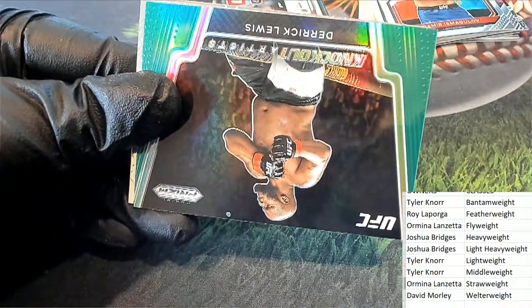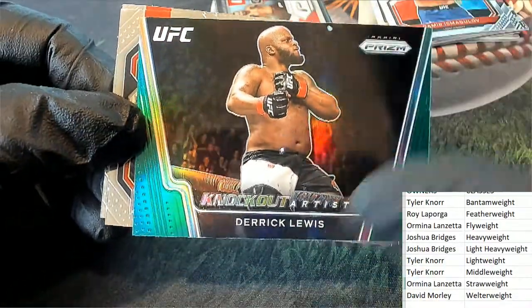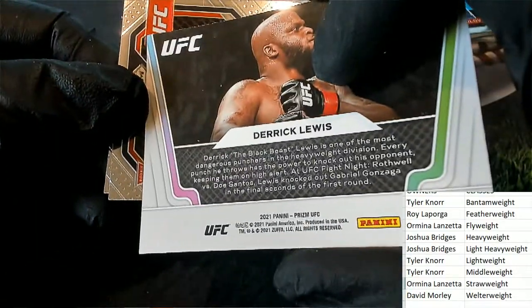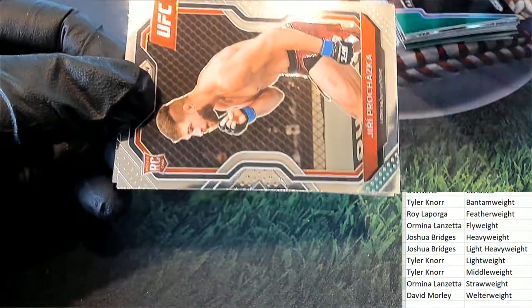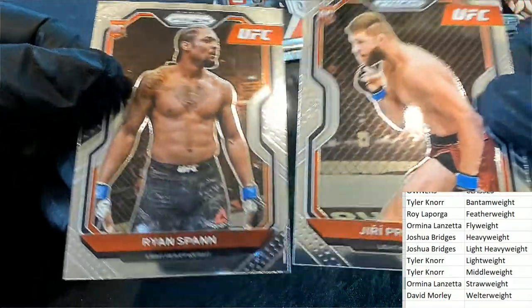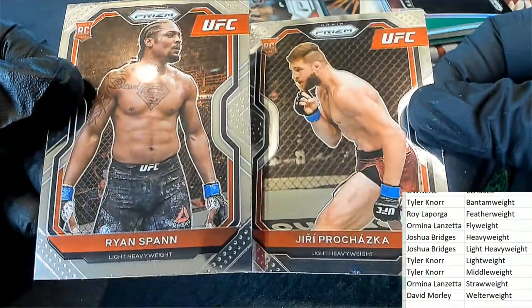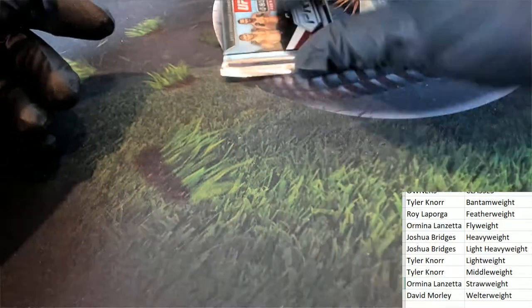Another green prism here — Derek Lewis. Nice knockout artist. He looks like a heavyweight, yeah — heavyweight division. I don't think there's any question about him being a heavyweight. Things just got pretty good there for Josh — he picked up two rookies and a prism.